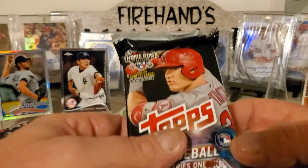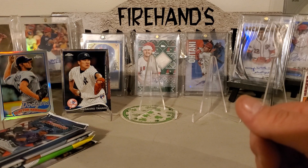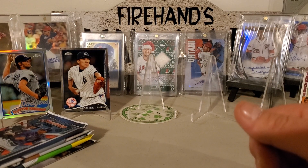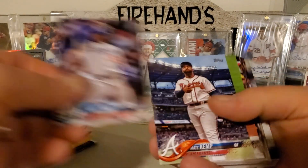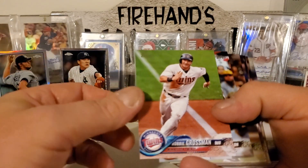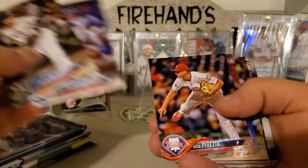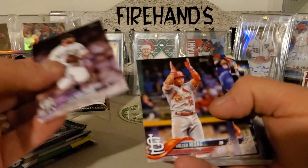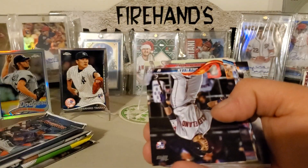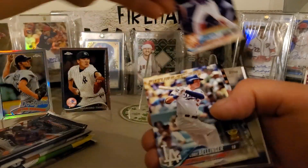Next, 2018 Series 1 Jumbo. We're looking for Devers, Albies, and Buehler. You got Mike Trout right off the bat. Puig, Kemp, Grossman, Trumbo, Potensis, there's a Schwarber, Pavetta, Garrett, the Topps Flip, Holland, Wong, Springer — flip it again — Greg Allen Rookie, Mets Rosario Rookie, that's not too bad.